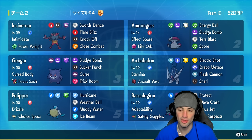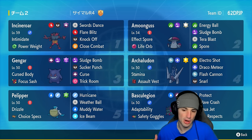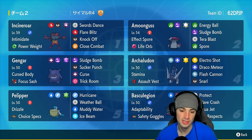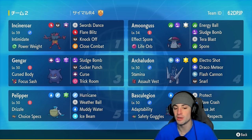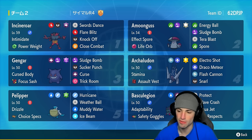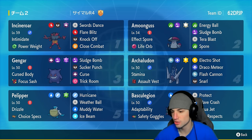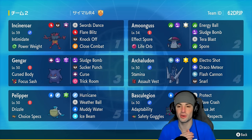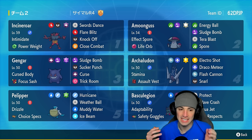Other Pokémon on today's squad feature the rain squad — one of the best in Regulation Age. We've got Swampert, Pelipper, and Basculecion. Pelipper is rocking Choice Specs as the item, working as a great special attacker with Drizzle, Hurricane, Weather Ball, Muddy Water, and Ice Beam. Basculecion has Safety Goggles, Adaptability, Wave Crash, Aqua Jet, and Laser Focus. Archaludon rocks the Assault Vest — bulky with Electro Shot, Adrenaline Orb, Flash Cannon, and Snarl.